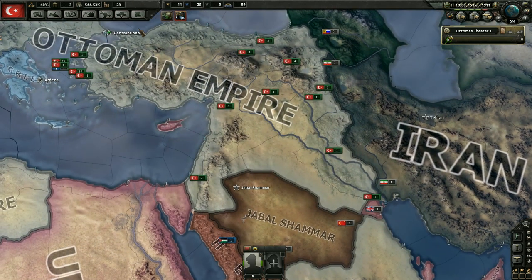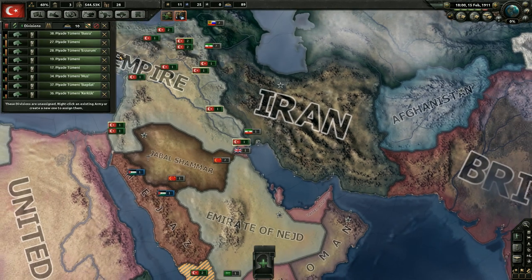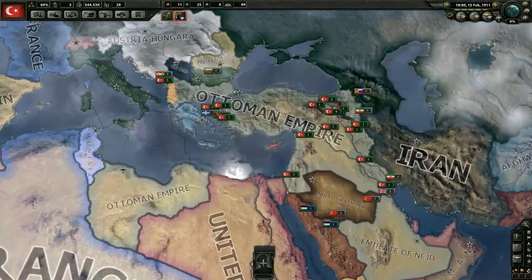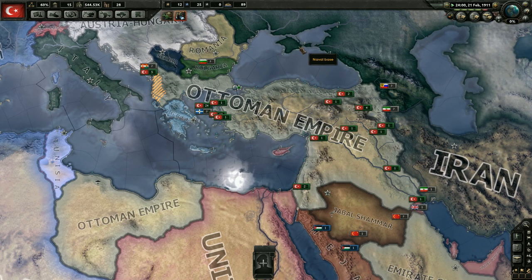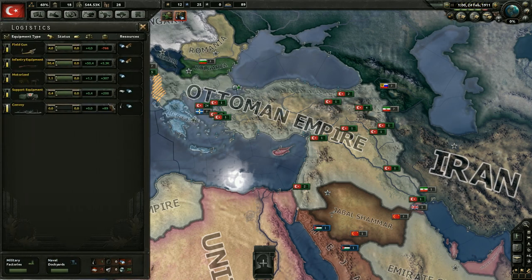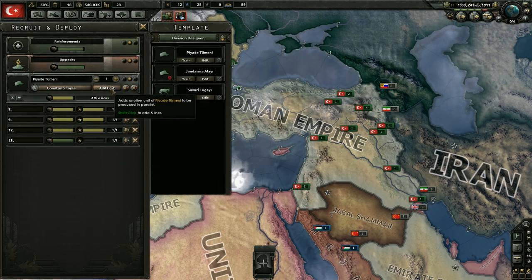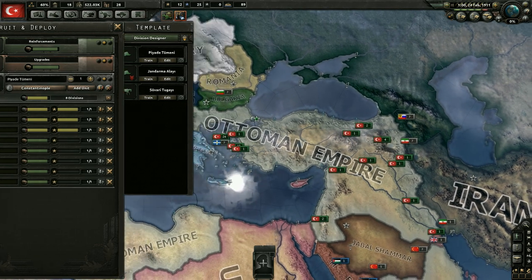We're probably gonna start building that soon. I don't know if we will build that before we would've got the other one, but none of the other ones are really advantageous to us either at this moment. Let's go ahead and destroy this army for now - we can always create a new one. I'm sure a lot of these guys are still gonna need to be trained up as they get equipment. Let's just keep the game playing. Let's go ahead and get another unit training - five more divisions - and get them training up.